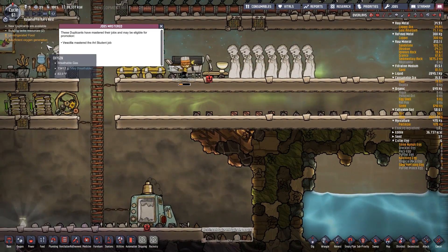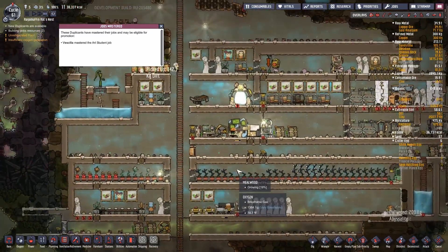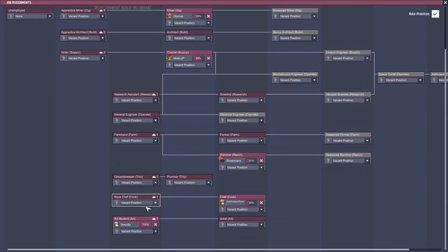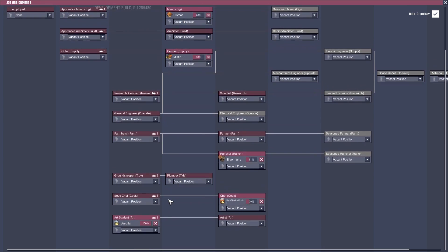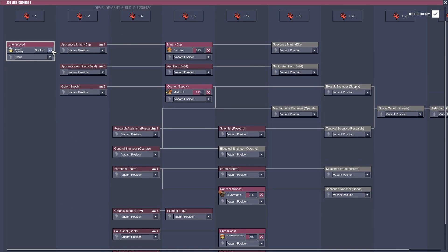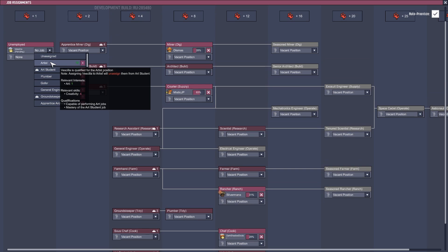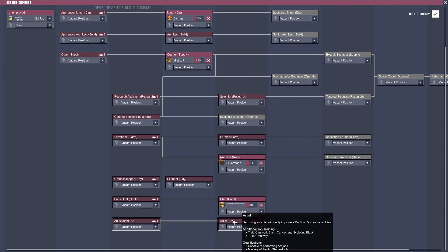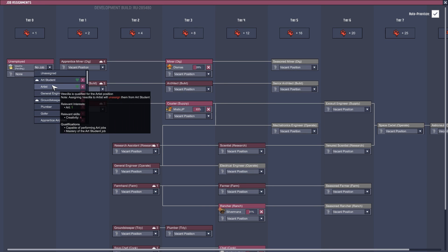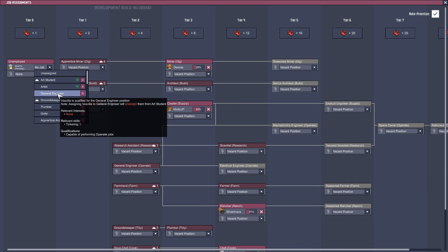Vassila's matched with the art student job — awesome. So let's go ahead and switch her job. Right now she's art student, 13 morale. Holy jeez, Silverman's only a 10 — that's not good. Well, what else do you want to be, Vassila? An artist. Yeah that does make sense, you do have the morale for it technically, but I think right now we're going to teach you some other things.